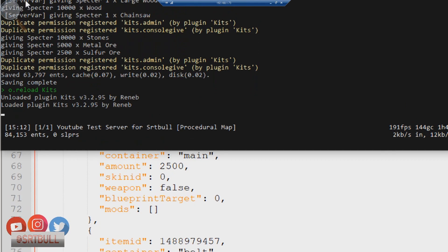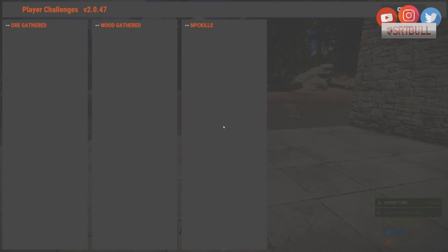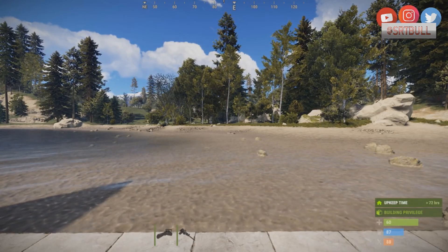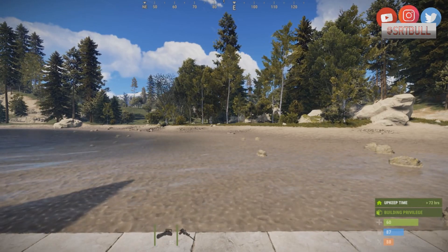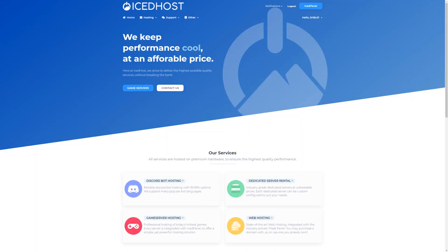Back in-game, doing /kits shows I currently have access to both kits — but that's because of my owner ID and admin group. To properly test this, I'm going to remove myself from the admin group and remove my owner ID so that I appear as a regular default player spawning in fresh.